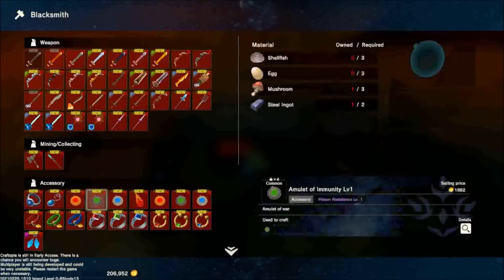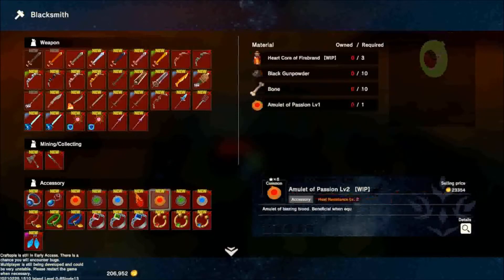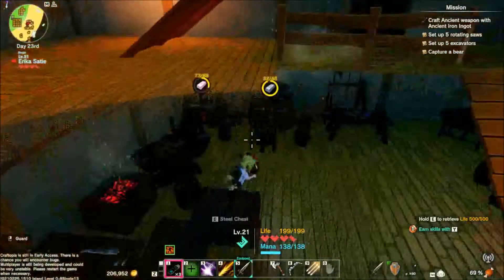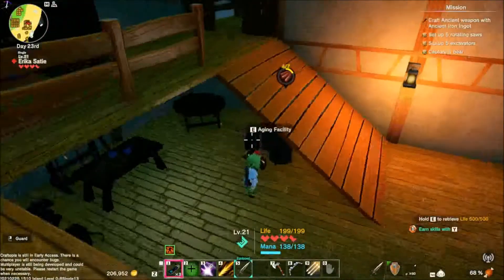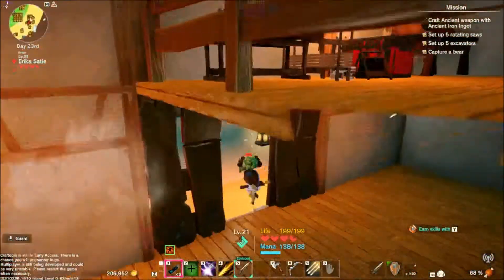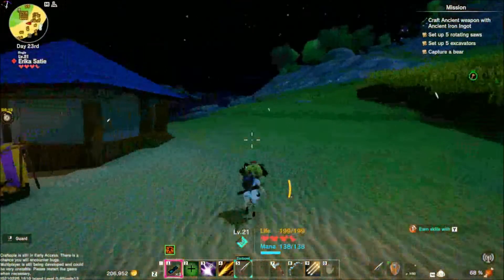Alright, elemental resist. We need fire resist. We need gunpowder, horn, bone, and steel. Here we go. Gunpowder, horn, steel. I think I can get a horn from these deer.